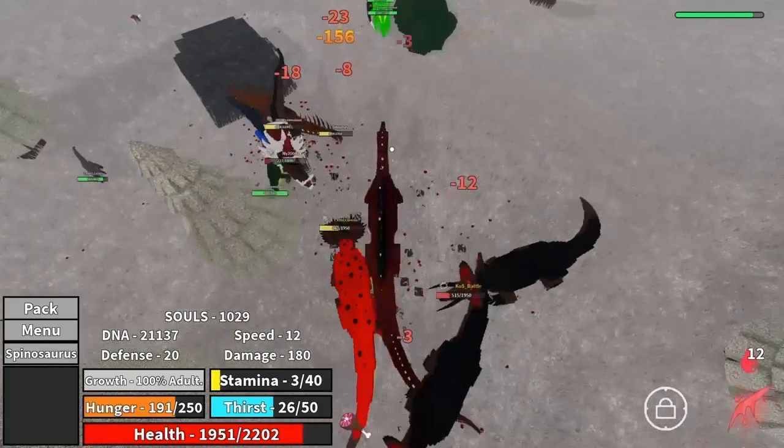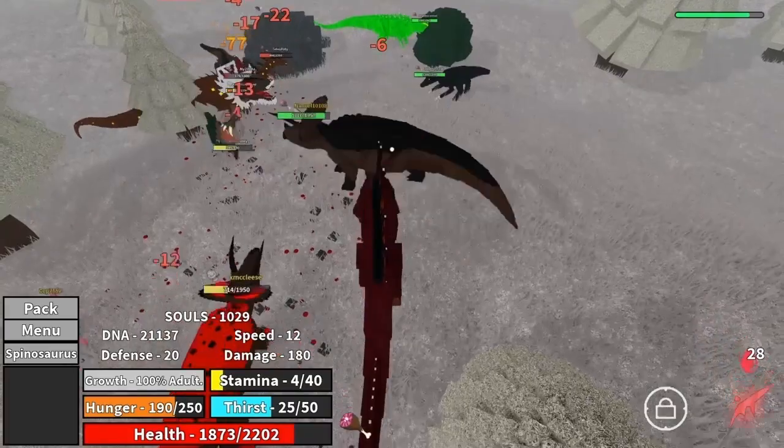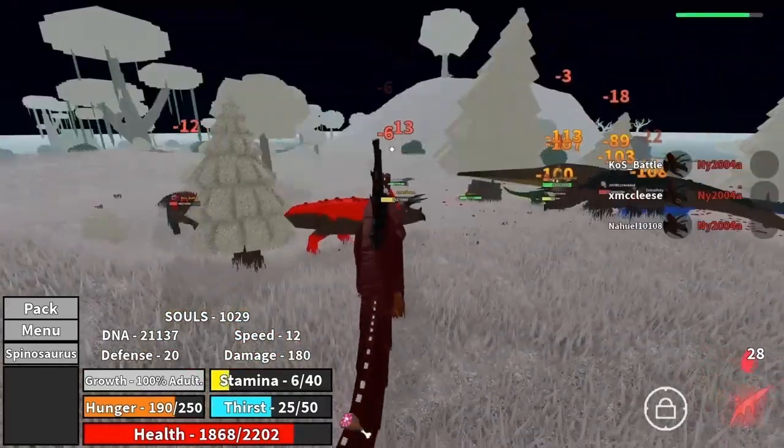That's not what it's for. It's for hitting, going to water, getting away, letting the person bleed out, and playing smart. Spino is really good — really solid number 2.